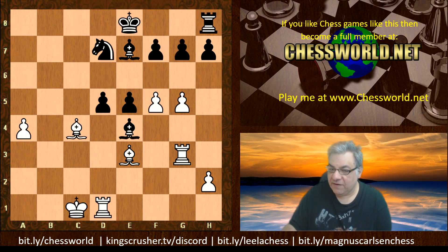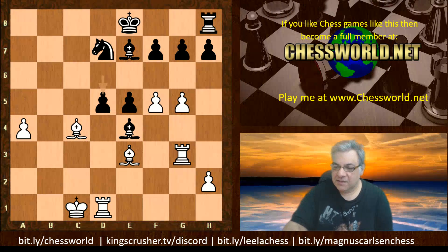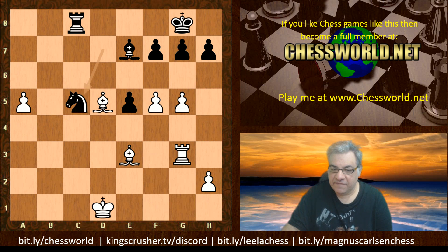So we have d5 — and now, what does Leela play? If you want, pause the video for five seconds. An exchange sack! This means the bishop is leaning over the queening square, and the two bishops work very well together with this passed pawn. We get Rxd5, Bxd5. You can see their cooperation is great. Bb4 stops a5 — if black had just castled, then a5 would be very nice for white.